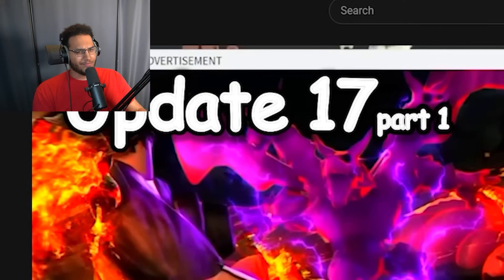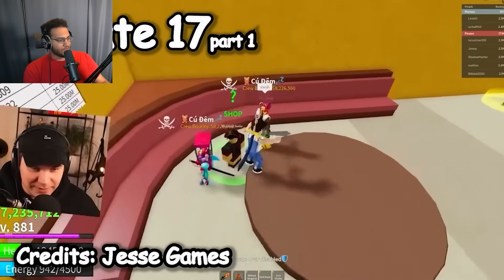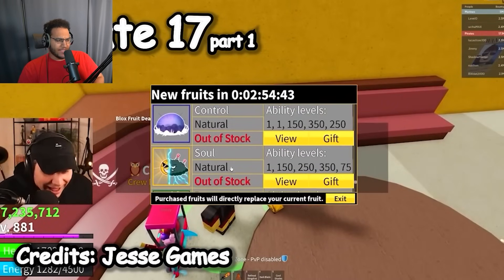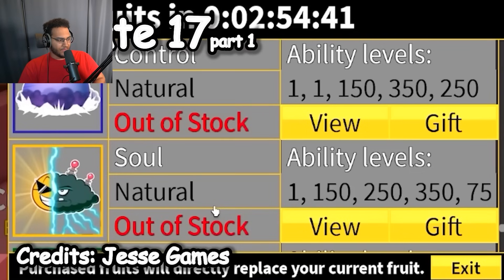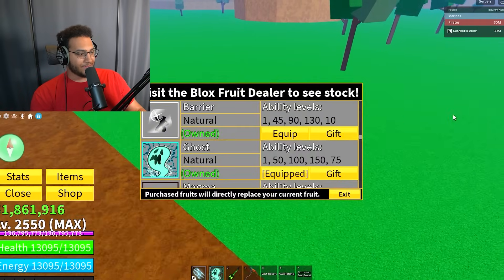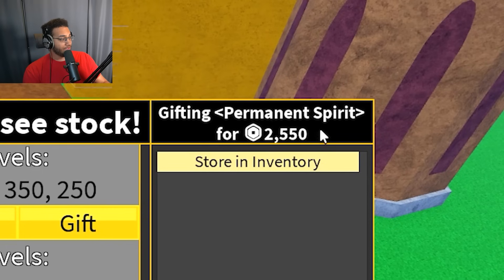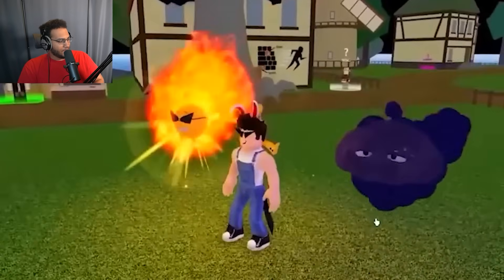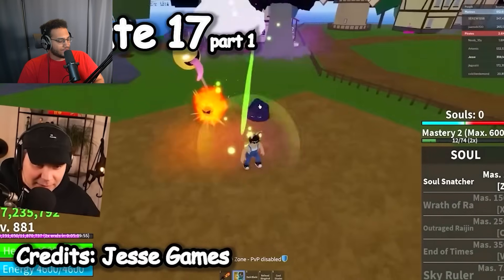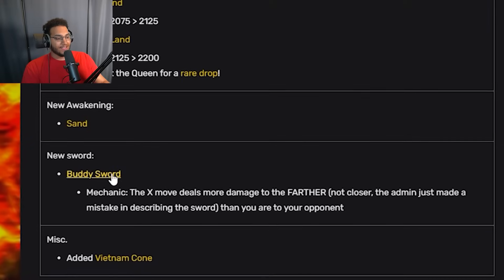Update 17 Part 1: we got a new fruit, new awakening, new island, and a new weapon. Looks like we got the soul fruit this update — another mythical fruit, at 2,550 Robux. It's now called spirit fruit and has been reworked, but it's still 2,550 and hasn't changed in price. The soul fruit looks completely different now than before due to copyright changes, and the moves are also slightly different. We also got the sand fruit awakening as well as the Buddy sword.